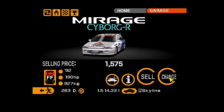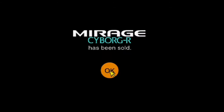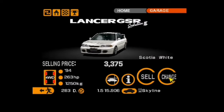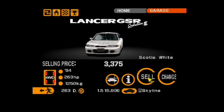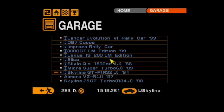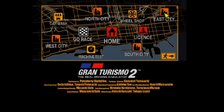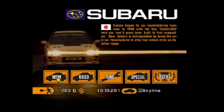Our sixth manufacturer in East City is Subaru. I'm going to have to sell my Cyborg, which is actually very nice looking, and also take one final look at my Evo 2, because unfortunately I'm going to have to sell this one as well. I don't have the storage to keep it. So heading back over to East City, over to our sixth manufacturer, which is Subaru.